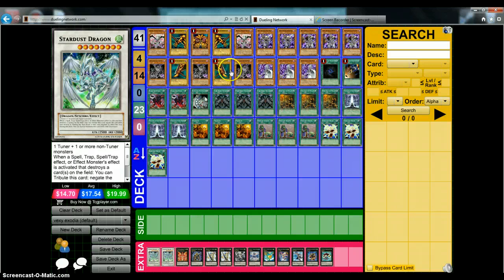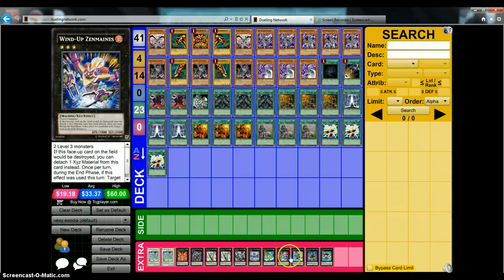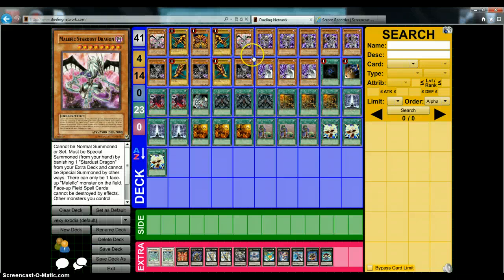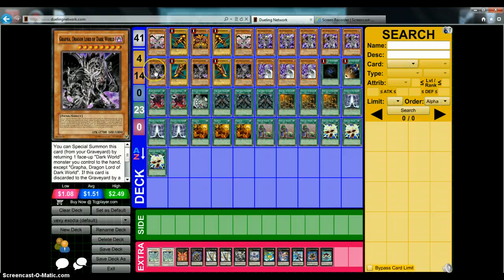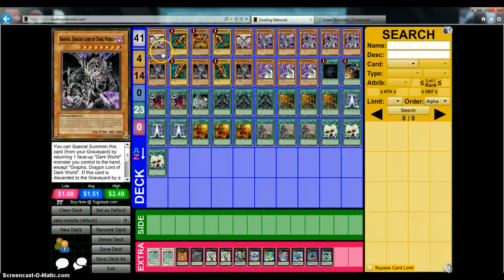For the extra deck: two Stardust Dragon for the Malefic Stardust, one Heliopolis, Roach, two Utopia, Utopia Ray, Leviathan, Leviair, Zenmaister, Maestroke, Number 10 Illumiknight, Temtempo, and Muzurhythm the String Djinn — just some staple XYZ that you can possibly go into with your monster lineup. You could also use Neo Galaxy-Eyes Photon Dragon, which I love — it's so good and so broken. It's a Rank 8 XYZ that takes three level eight monsters, 4500 attack, 3000 defense. Look it up.